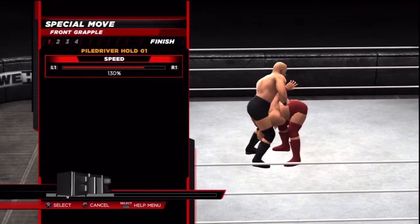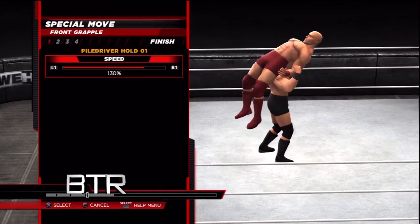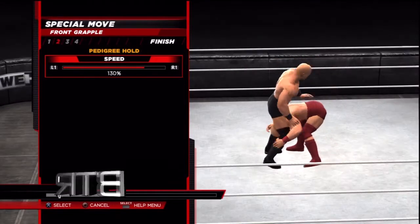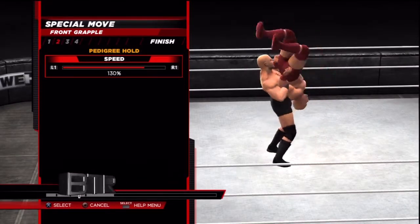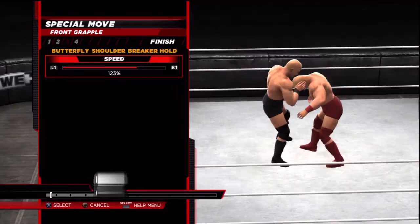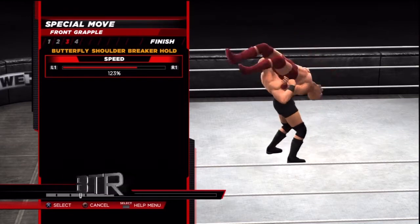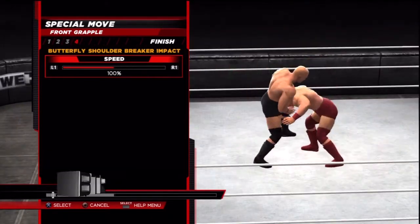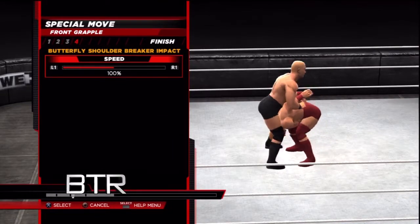This is the voice of Bombs Turf Receipts bringing you WWE 2K14 Creations Special Move for Double Underhook Backbreaker Drop. This video will show you how to do it. So after creating the move, here's the move in action.